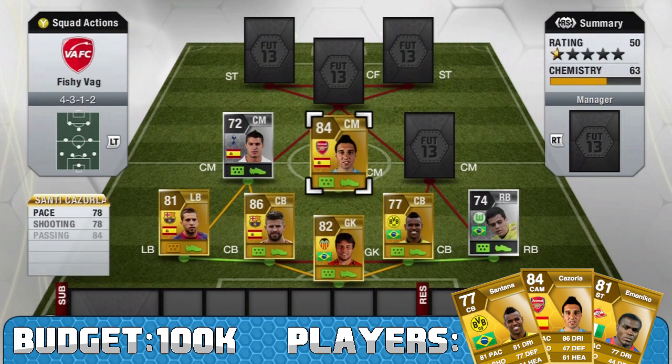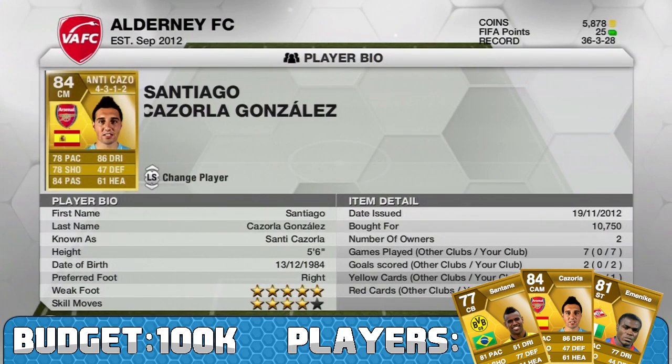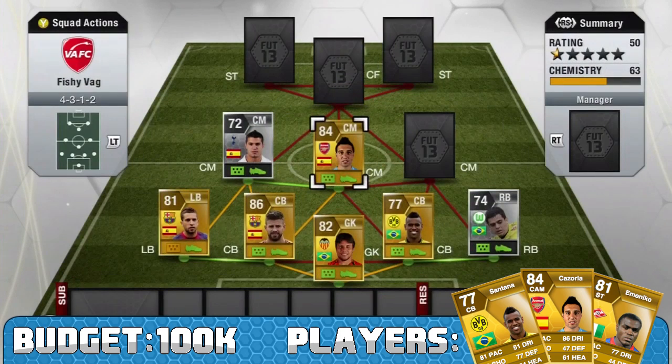Moving on to my next center mid, I am using Santi Cazorla - this is another player we had to use for the team, but he's very very good. He's got 78 pace, 78 shooting, 84 passing, 86 dribbling, 47 defending and 61 heading. He plays really really well - he's got four star skills, five star weak foot, which means his dribbling is absolutely incredible. I would have really liked to play him at center forward but unfortunately he just didn't fit with the rest of the team.